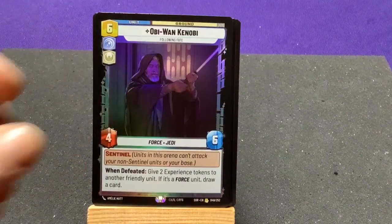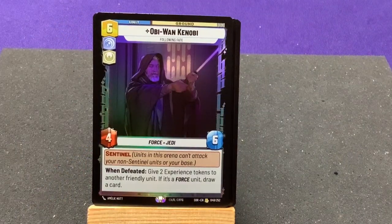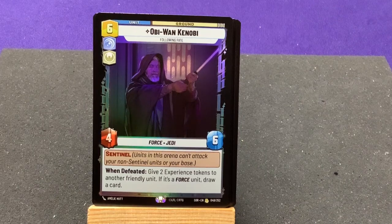Then we got a foil rare — Obi-Wan Kenobi, Falling Fate, with Sentinel. When undefeated, give 2 experience tokens to another friendly unit. It's a 4-cost unit — draw a card — and that was in the base set as well.